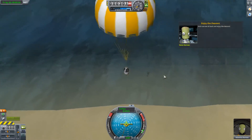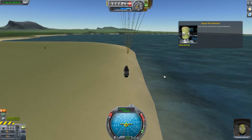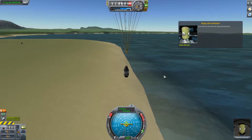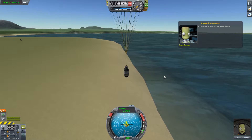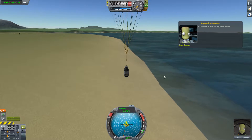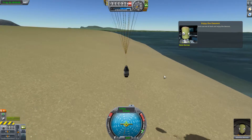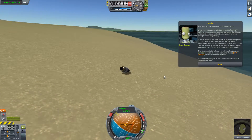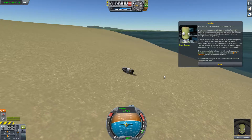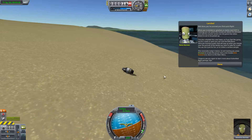I think we're going to come down right on the beach. I'm guessing I could steer it if I wanted to, to a very minor degree. I don't think we'll get below six meters per second. The chute condition looks good. We're rolling a bit — once the end is pointing toward the beach, we'll be fine. Well done — you survived your first quick flight! When you're landed or splashed on Kerbin and not in training, you can point the mouse just above the altimeter and click the recover button.